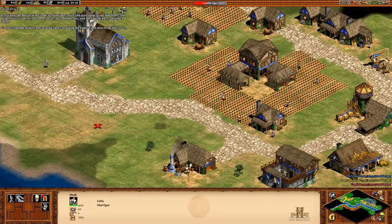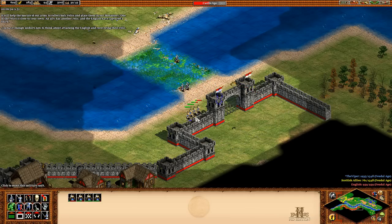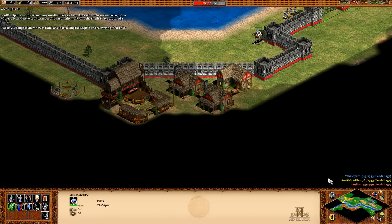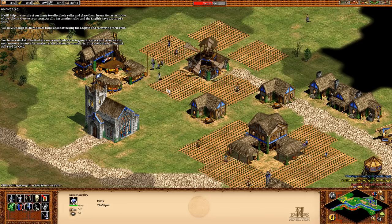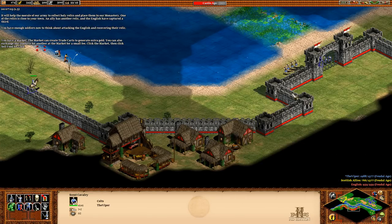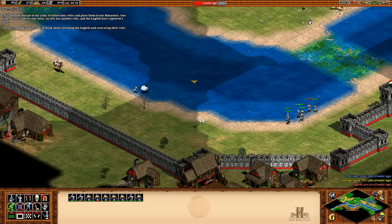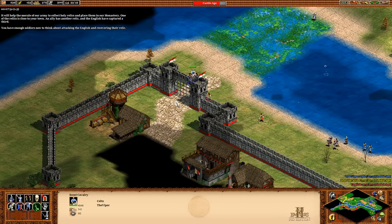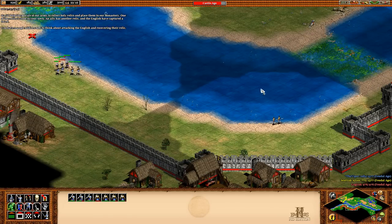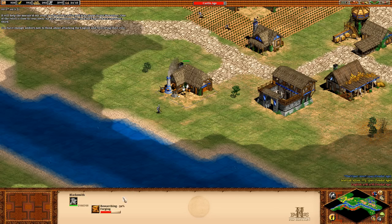Why is my monk down here? There might be gold to the right or up here somewhere. I was hoping to bait some units through the gate so they would keep it open for me. The market can create trade carts to generate extra gold — didn't make the market to trade though. Oh, there's a villager — I have an idea. Once they go to deliver their food, I'm going to try and send my scout in to keep the gate open. We're almost castle age. Let's see if we can just go and snag the relic like this — that would have been convenient.